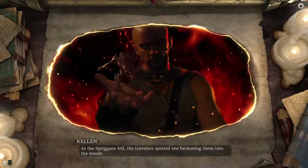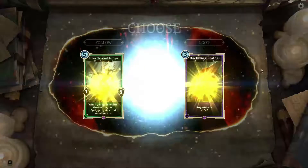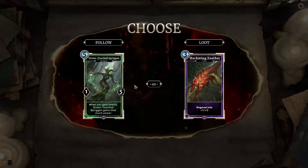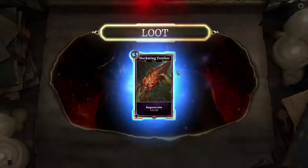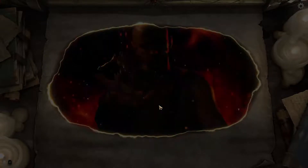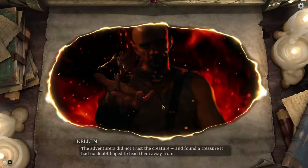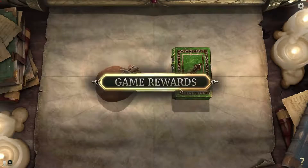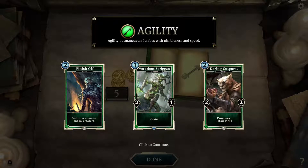As the Spriggans fell, the travelers spotted one beckoning them into the woods. Lark would have followed, but Mother always said this one was too curious. When you gain health — yeah, but it's five for that. I'll lose instead. The adventurers did not trust the creature and found the treasure it had no doubt hoped to lead them away from. I like the Spriggans card, but I don't really have a lot of life drain.